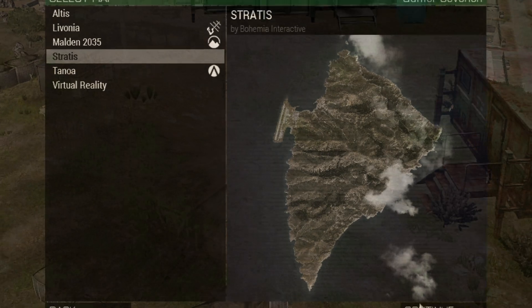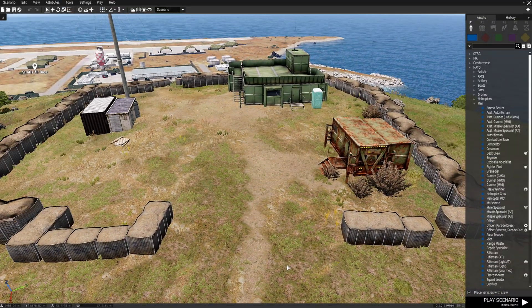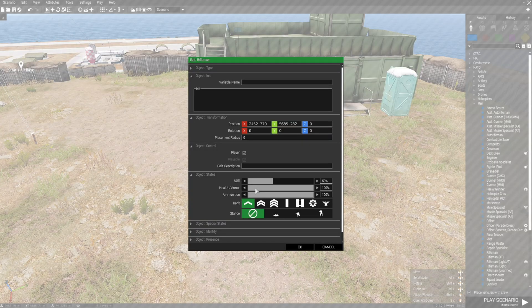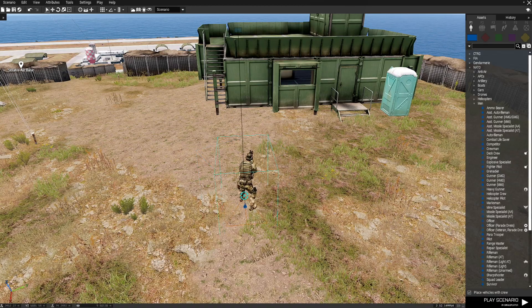We're going to go to Stratus. First thing we're going to do is create a trigger that is going to heal the player. In order to do that we need a player, so we're going to pick a soldier from the right and put him in the middle, then edit him and set his health and armor real low.